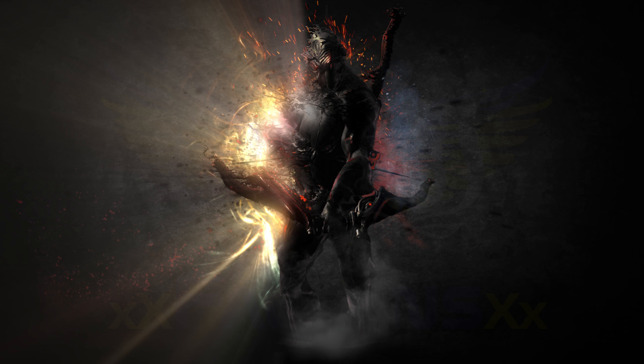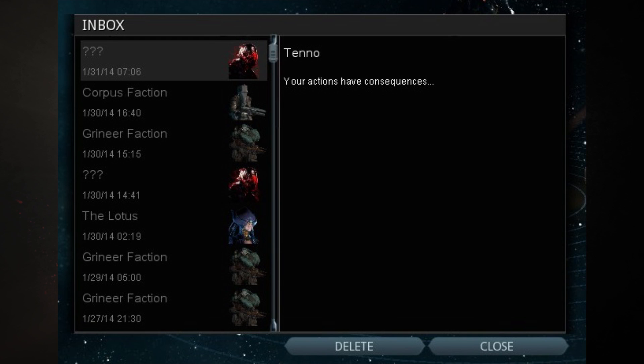Once you kill a boss you have a chance of receiving a message from the Stalker — I'm showing it in the video right now. This message indicates that you have a death mark and that the Stalker has a chance of spawning in the next few missions until he spawns. After the Stalker spawns, you will need to receive this message again to renew your chances.